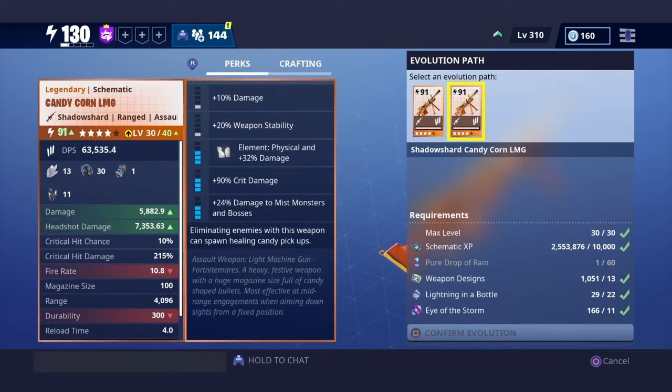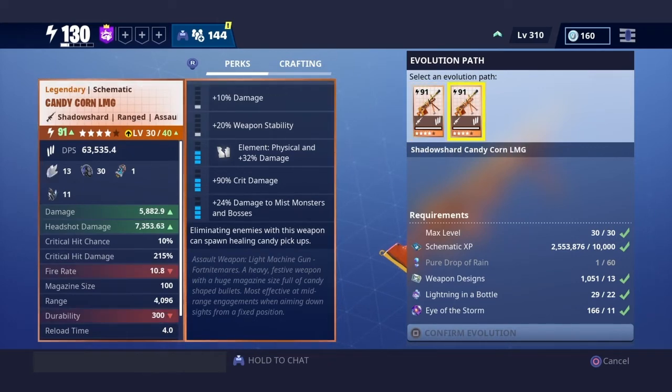I think everybody knows how to find shadow shard and Sunbeam and bright core and obsidian. Those minerals are usually found in caves and stuff, so if you don't know how to find them, just look for a cave. I don't really do a lot of farming — I'm not sure exactly how I get my materials, to be honest. I just end up having a bunch of materials from playing the game.